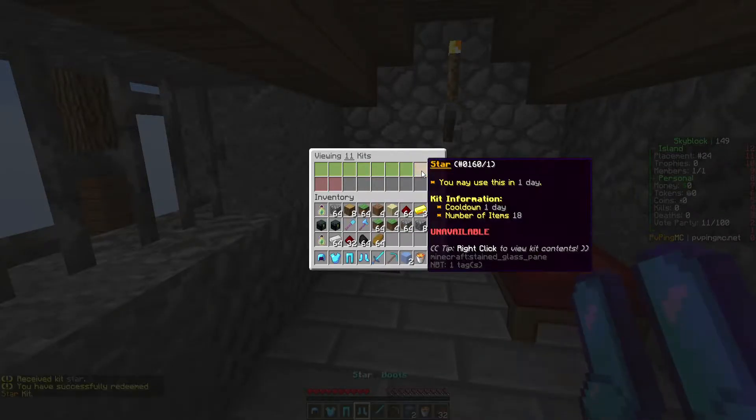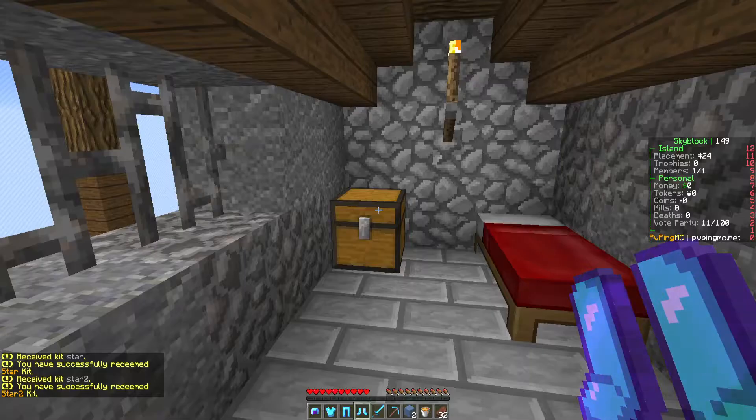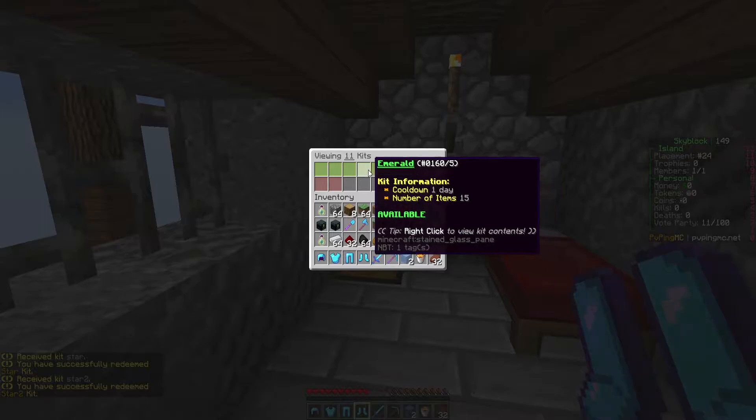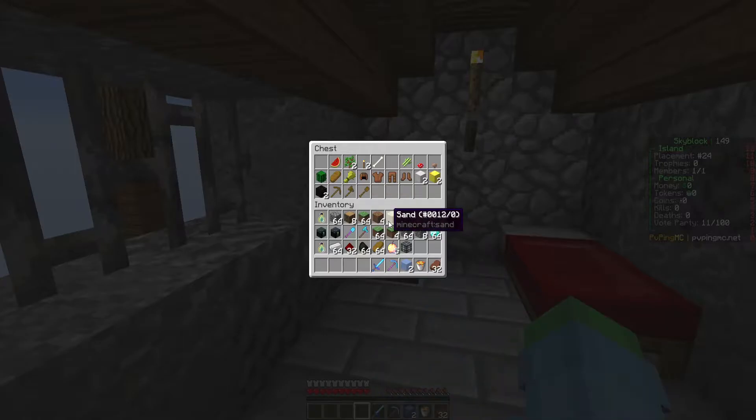We've got the media rank so we can go ahead and get kit star and kit star 2. Looks good — I think we've got everything. Let's go ahead and put some armor on.